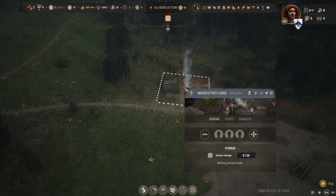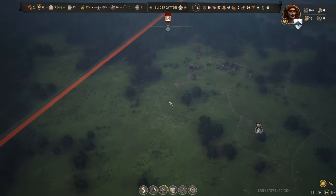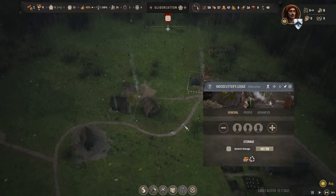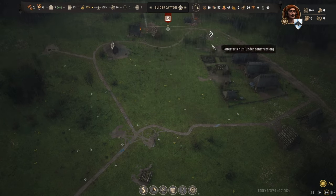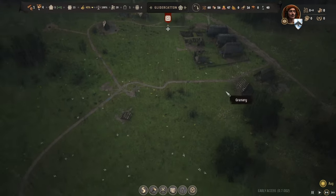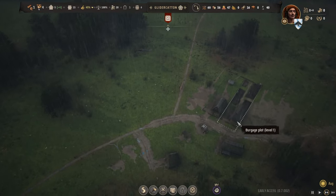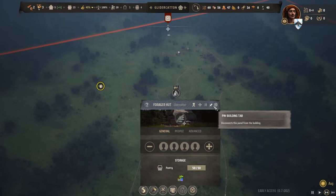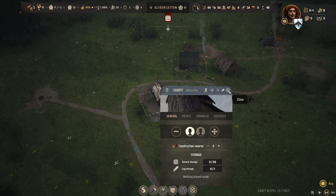The woodcutter's lodge is done - let's see if I can free up someone to work in there. For the logging camp I think I gotta keep a family on that. The sawmill - I'd like to get people working on that too. Where can I steal people from? It'll have to be the gatherers. Let's take people off the forager hut - most important right now might be the saw pit since I need building materials to get the church built.